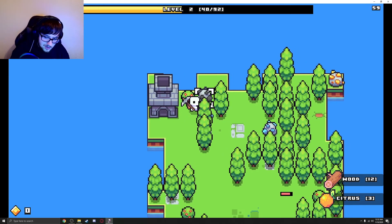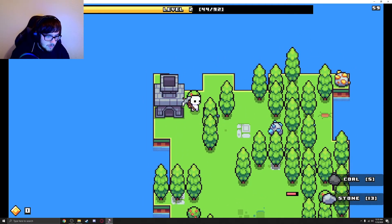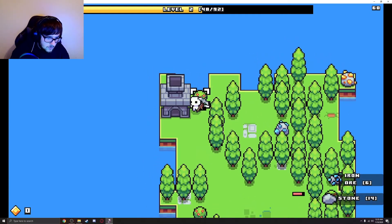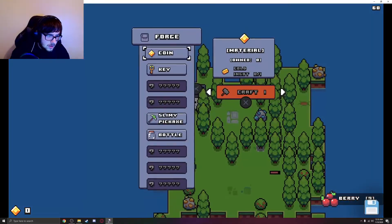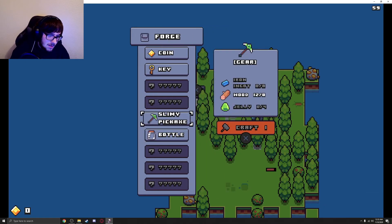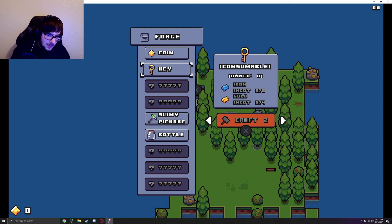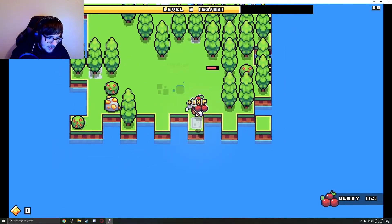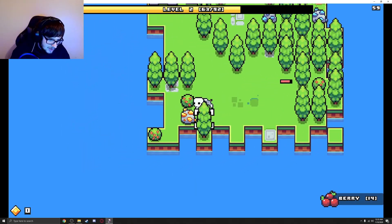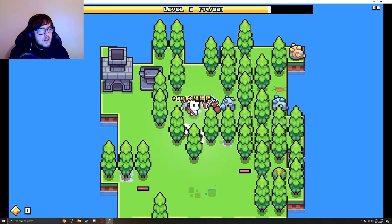I got citrus — didn't know that's something I could get. I wonder if it gives me more energy than the berries. Now we can go ahead and actually build the damn forge. I can make a key, I can make coins, a slimy pickaxe — assuming that's faster. Glass, or a bottle. What does a key do? Oh well, it's not important. What is important is that I get a lot of stuff. Am I mining faster now? Seems like it, or at least I'm mining those berry bushes faster.